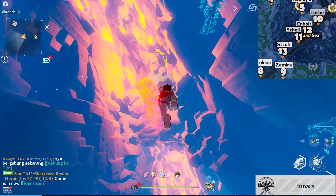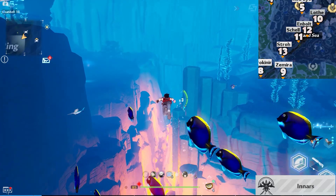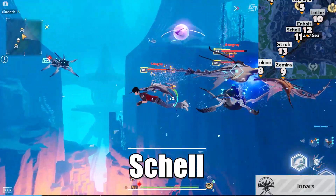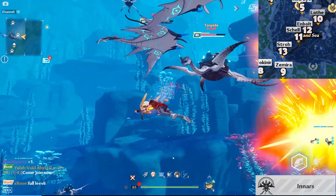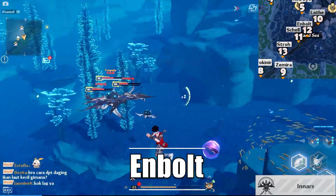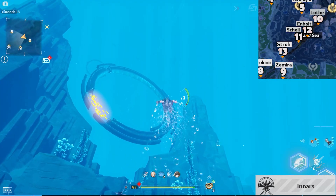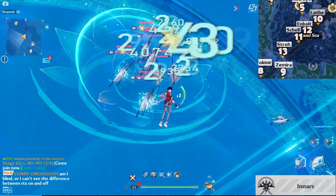After that, you have to swing back towards the ring. Just keep on swimming until you stumble upon a group of turtles and stingrays. Now you will see a group of swordfish — one of those is Stroh.